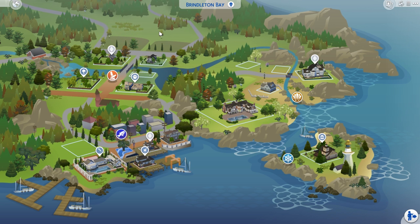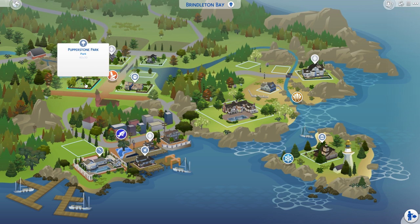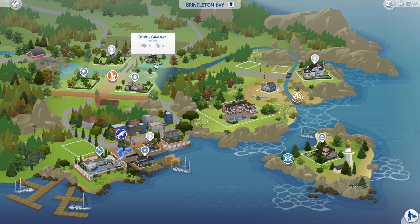As a quick overview of the entire map before we get into every lot individually, we have the Hecklings who live in this little house here with the most adorable dog. Then you have Pepperstone Park, the Riddlington Paw Spital, your own little empty lot, and the Domus Filomerus - I don't know how you pronounce that - but that's an individual house you can buy.